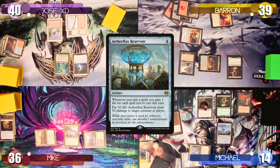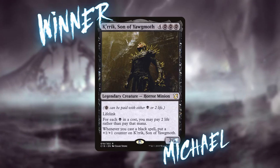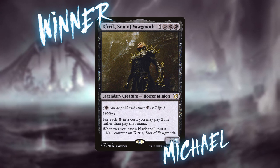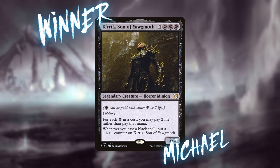Michael explains: he paid four life to put the Lashwrithe Sigil in his hand, pays two black to cast it, gains nine life — and just keeps repeating it. That's a game on turn four. Congratulations to Michael on his first win; this was his first game and it was very impressive. There are a lot of ways to abuse Aetherflux Reservoir, but using Kirik to recast the sigil over and over, gaining infinite life and shooting down opponents with the Reservoir, is one of the coolest. Since this game was so short, we decided to give you a double shot of EDH this week, so let's move on to game two.